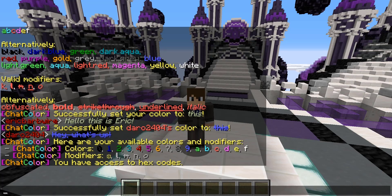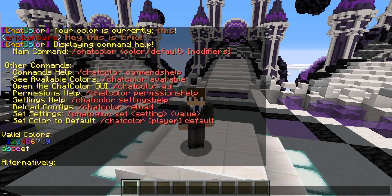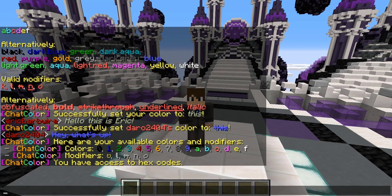It also lets us know we have access to hex codes. This is entirely based upon which permissions you give to your users. The plugin is pretty precise about the permissions corresponding with different colors, so that is definitely nice to see.